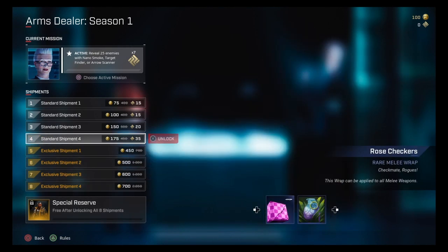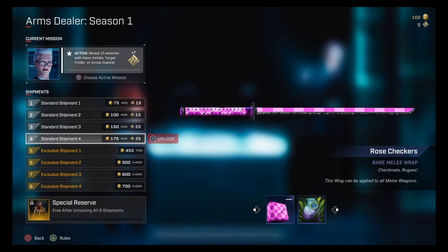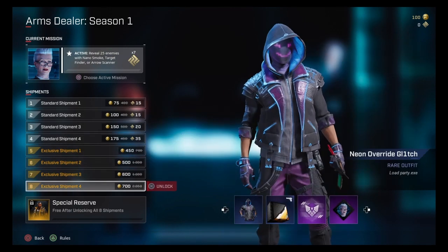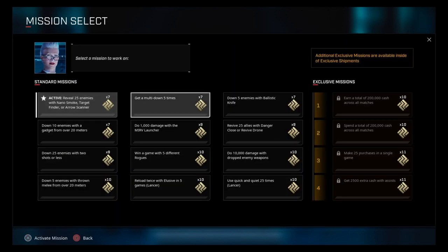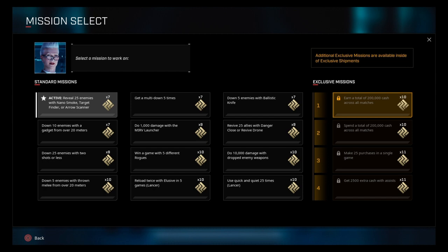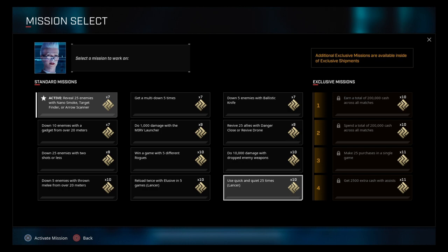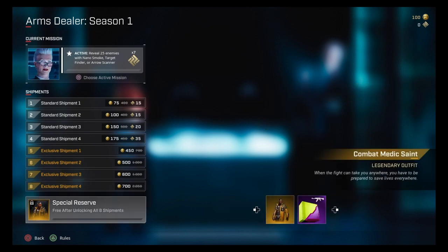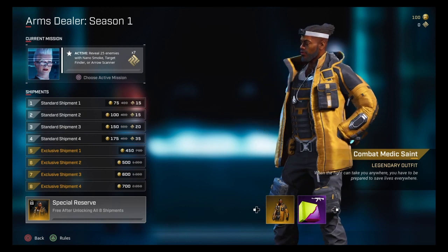Now if you decide not to grind this out and you're on your last day wanting the skin, you're looking at twenty-seven dollars and fifty cents if you buy those as well — that's boosting the price quite a bit. But you are getting a lot of goodies, so it's completely worth it in my personal opinion. I recommend working for it — just choose your mission, complete the task, and once you buy tiers one or five through eight you'll get these as well.